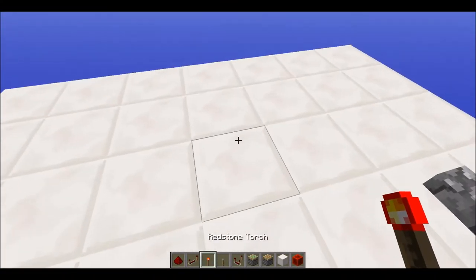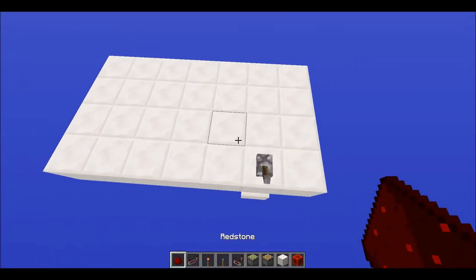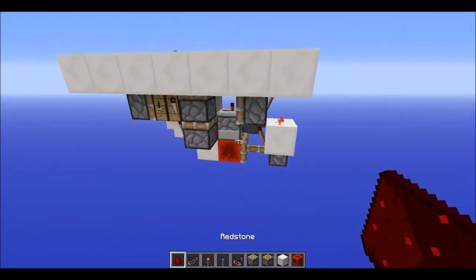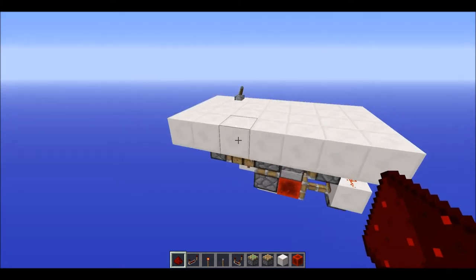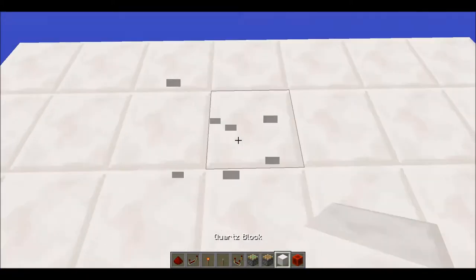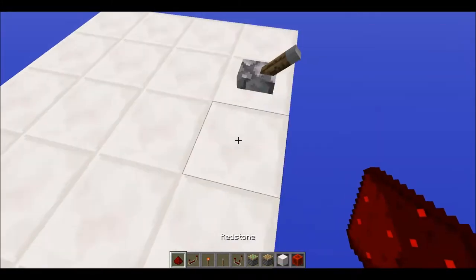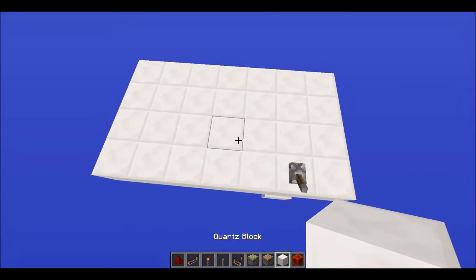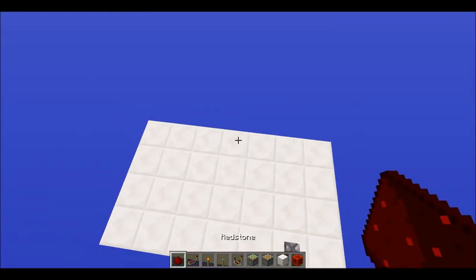That's basically what happens. The redstone is only two by six by three — or two by six by four including the fourth layer. It's pretty awesome and really quite small. Let's hop on with the tutorial and get started.